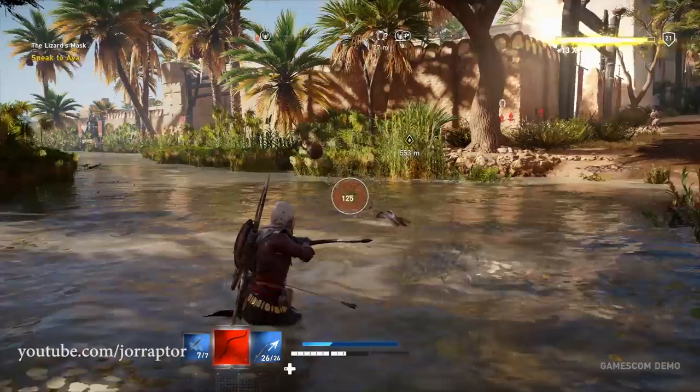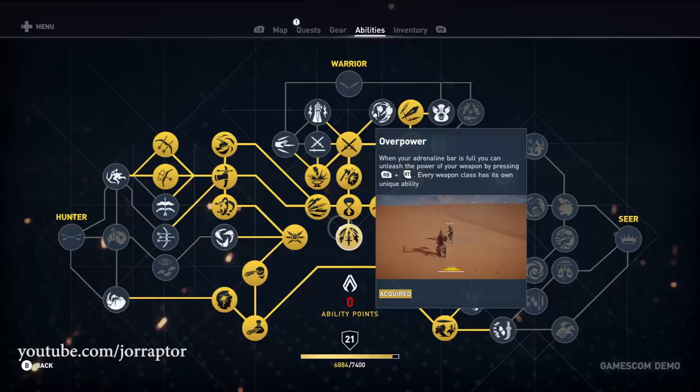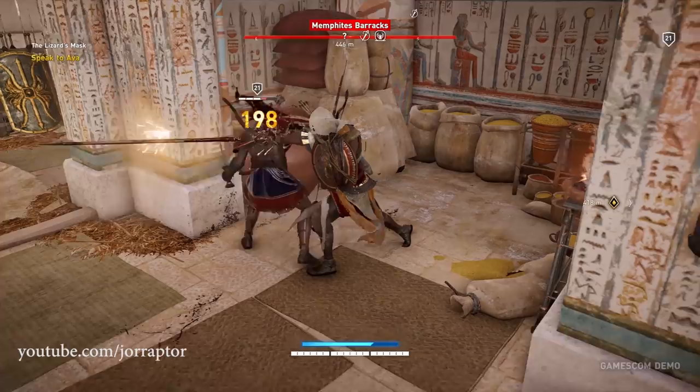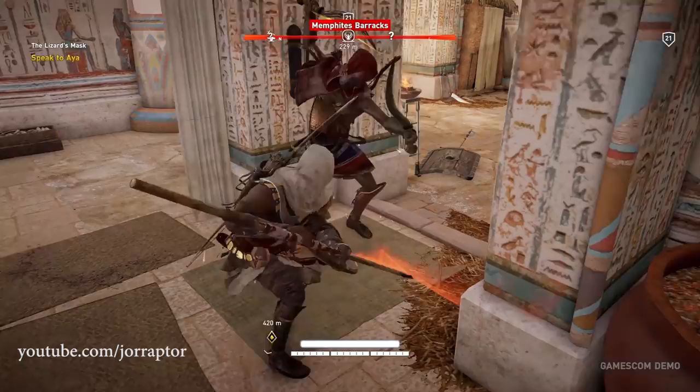Let's start with the skills for the Warrior, beginning with Overpower, since this is a skill that will be enhanced by many warrior abilities. If you watched my previous video showing all the overpower attacks per weapon, you already know what this is. Every weapon has a super or overpower attack that you can do if your adrenaline meter is full.